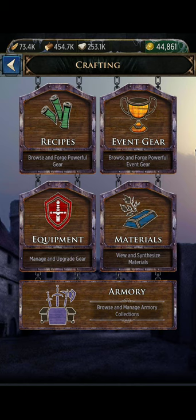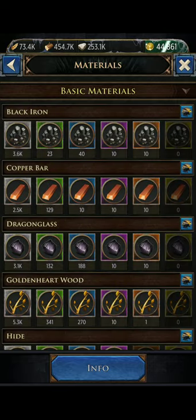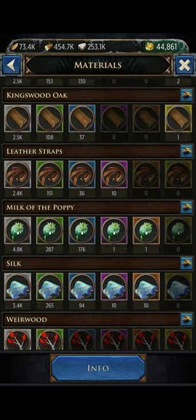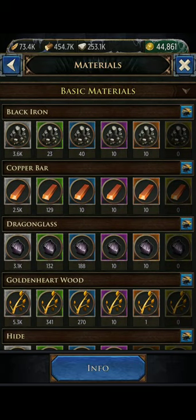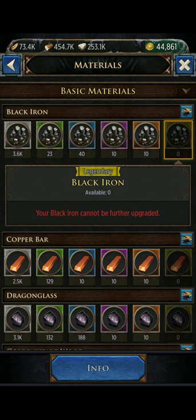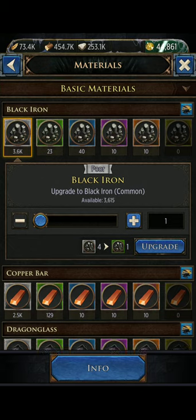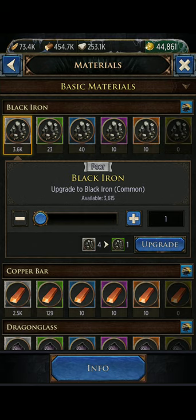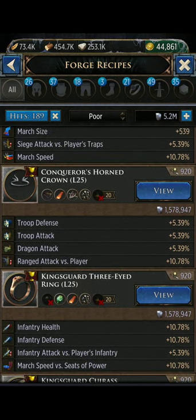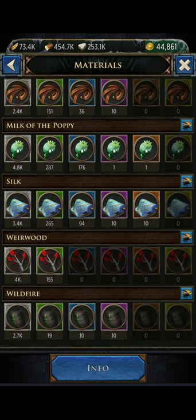The materials tab has two types of materials: your basic materials, which make those non-event gear pieces and are required to make every piece of equipment. Do NOT go into this tab and start clicking here telling it to upgrade - it will make things such a pain when you're crafting. Leave it alone, don't upgrade it from here - take my word for it. If you click on the little anvil at the top corner, it will show you every piece of equipment that requires that ingredient to be made, and there are a lot of basic ingredients.